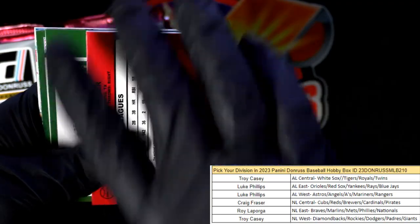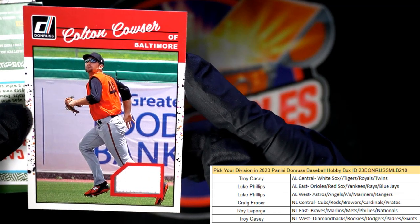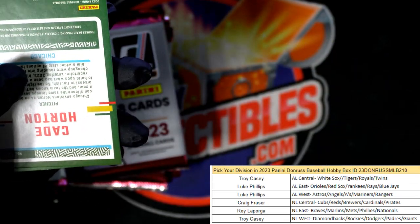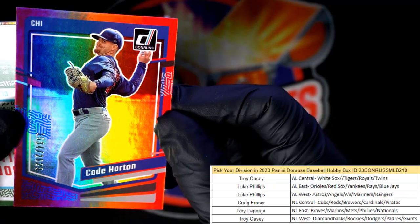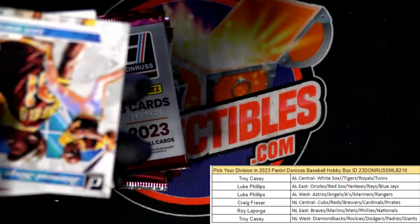Yoshida's killing it for my Red Sox. Here's a Jordan Walker. And here's our first hit of the box — a Colton Couser, Baltimore Orioles, American League East. Luke P, that one's coming out to you — you got the first hit, one of three in the box.